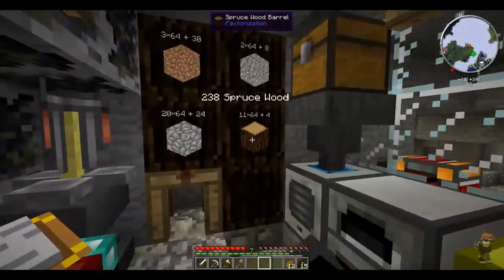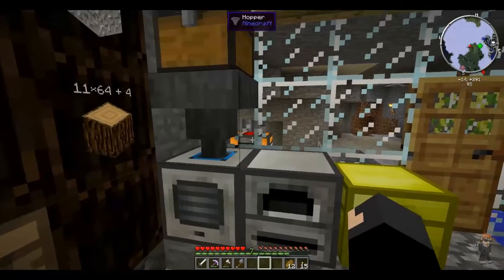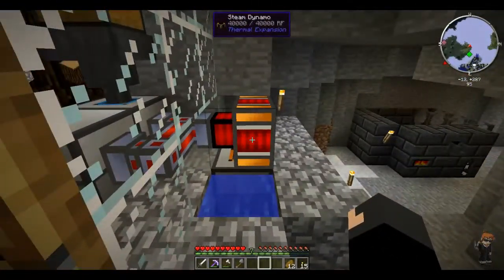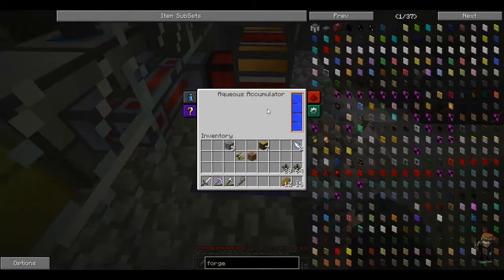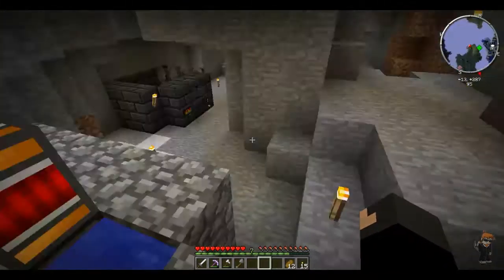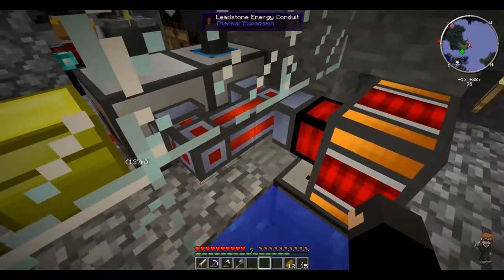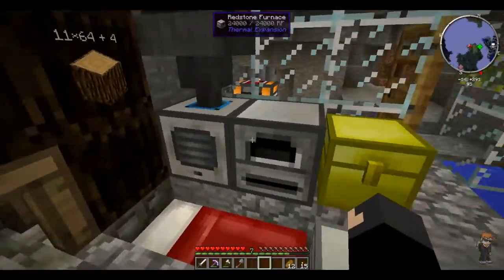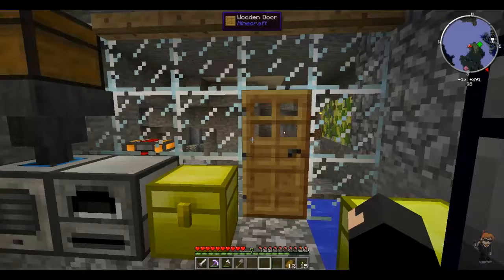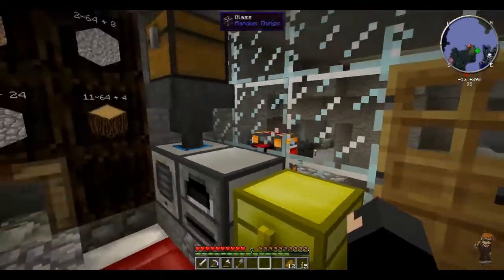In my little cubby hole I've got some nice little barrels. We actually have a steam dynamo here. There's an aqueous accumulator which stores water from an infinite water source, and that feeds into the dynamo which requires water to keep cool. You give it fuel which produces steam. That steam produces power, which goes into these leadstone energy conduits - basically power pipes - and then they go into the back of the pulverizer and the redstone furnace.